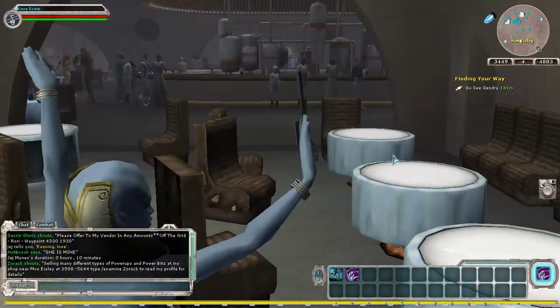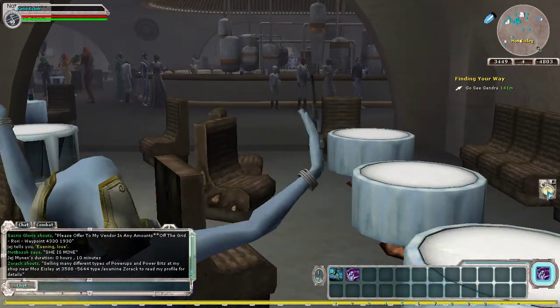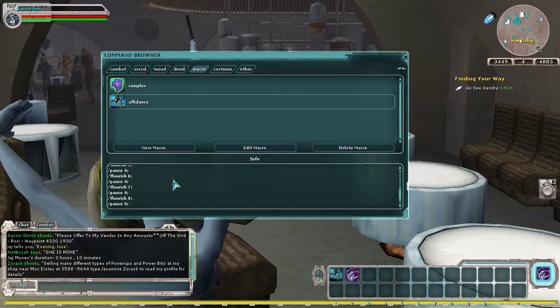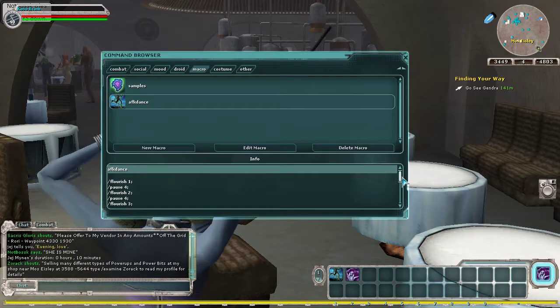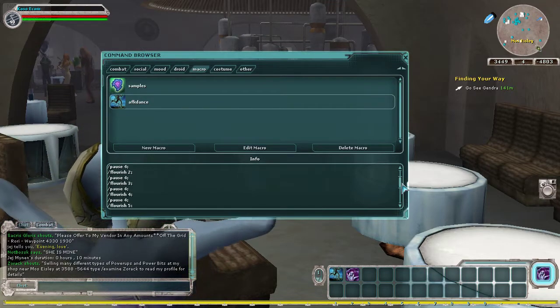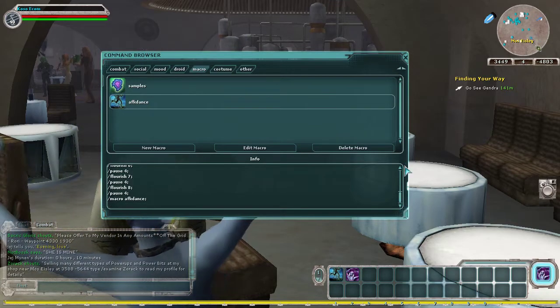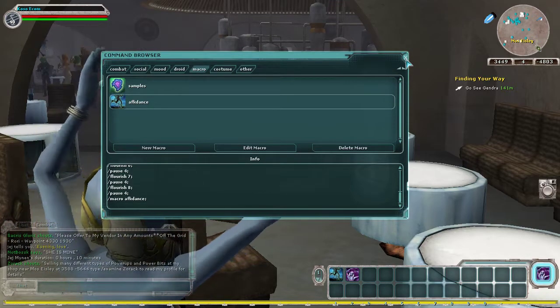Step one: go to your command list over here, open your menu, open up the commands, and you're going to make a macro. This is what your macro is going to look like — it's literally just all the flourishes about four seconds after each other. I'm going to put this in the description so you can just copy-paste it.